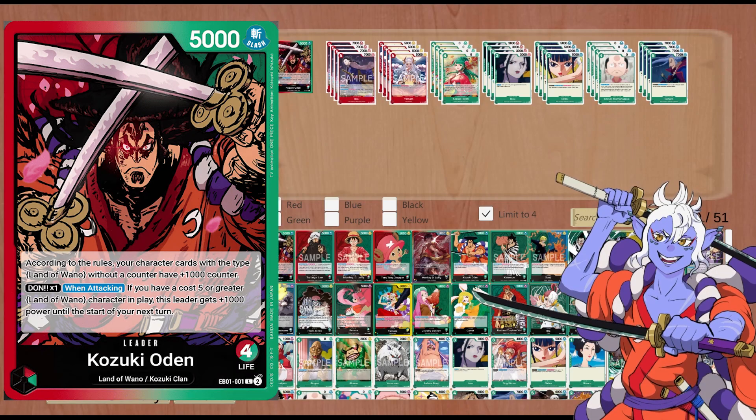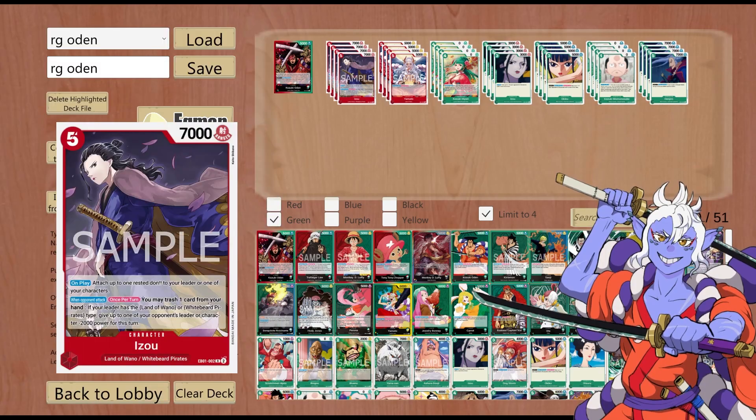First part of your leader's effect — make use of it. A lot of Land of Wano cards do not have counter, so you can squeeze in anything from Land of Wano that doesn't have counter. We're going to focus on the leader effect to try to optimize it, as well as your 5-cost characters so you can proc your second effect. Izo is very important — he's made in the set literally for this leader as well as a Whitebeard leader. His on-play effect attaches a Don to the leader, so he literally will proc the leader effect on his own, and you get a bonus effect when your opponent's attacking.